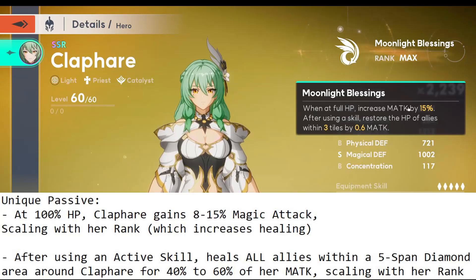Do keep in mind that these are rank 9 numbers, so when you pull one copy of her she'll be at rank 3, and this number will be 8% extra magic attack, and this ratio will be 0.4 of your magic attack instead of 0.6.